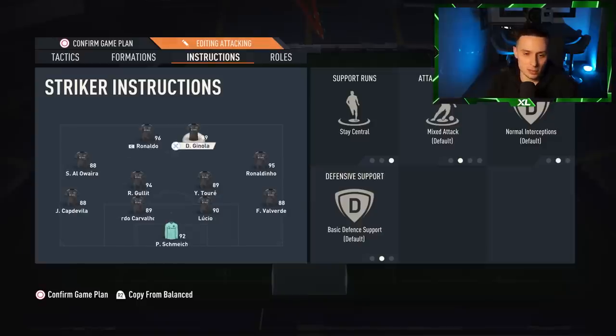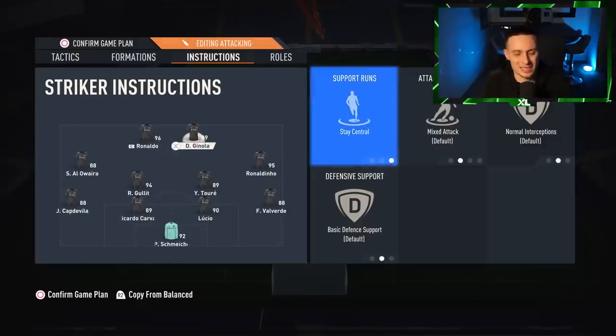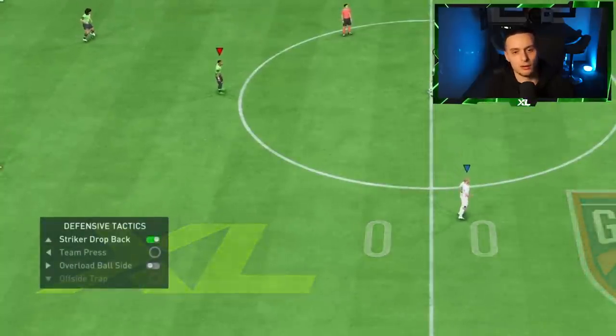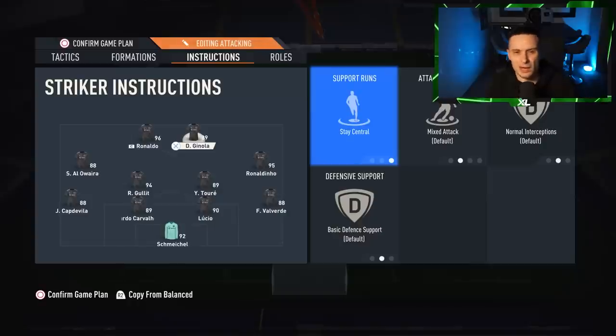Up front, we have the same instructions for both strikers: stay central, and that is it. I don't use getting behind because I don't like them running too far without me meaning to — I like to trigger my strikers myself using L1. I also don't have them on comeback on defence because if I'm struggling to defend, I use the D-pad tactic of striker drop back instead, and I try and stay on basic so I'm a bit more attacking.